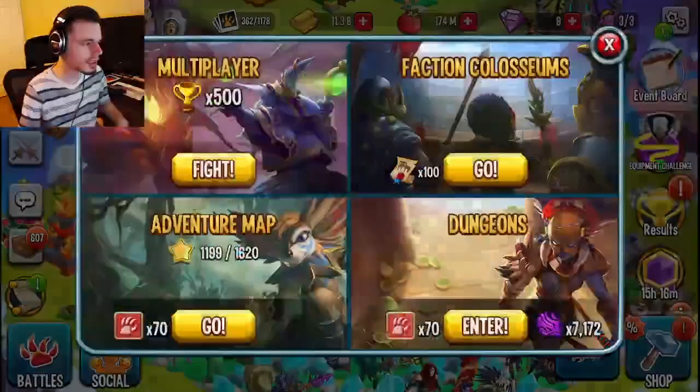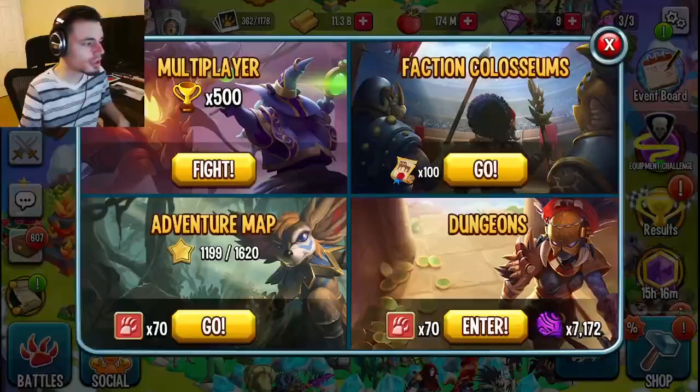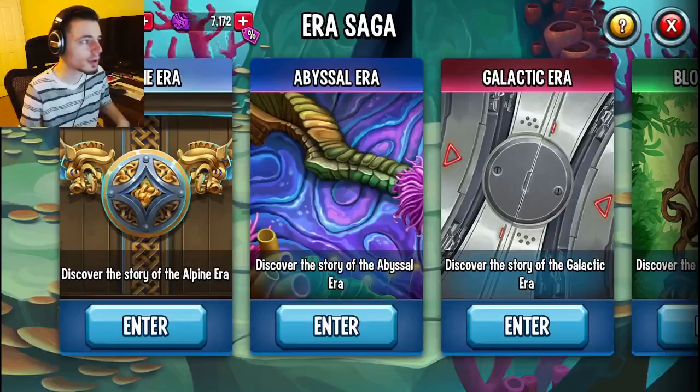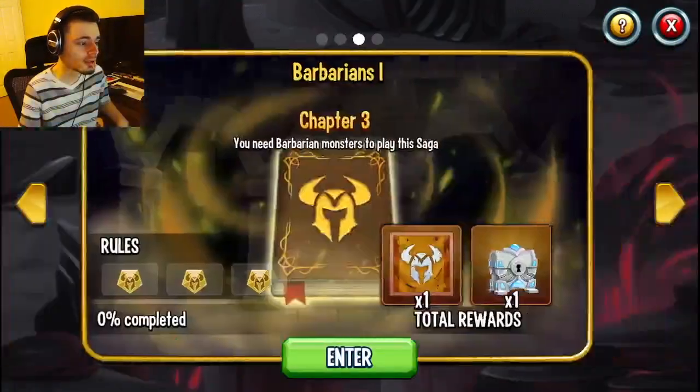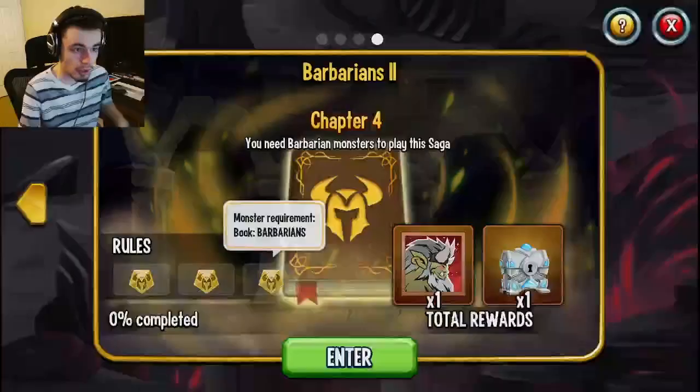So if you guys didn't know, with this brand new season that came out recently, a new era saga also started. You find that by going into dungeons, going into era sagas, and then going into alpine era sagas — it will be the one on the very right. This one is Barbarians 2, so you will need monsters inside of the Barbarians book.